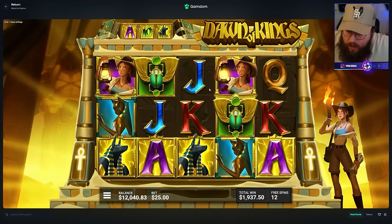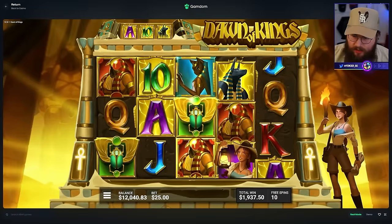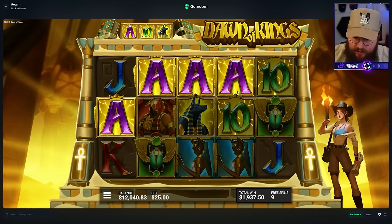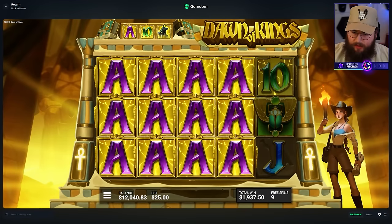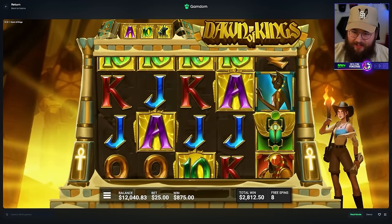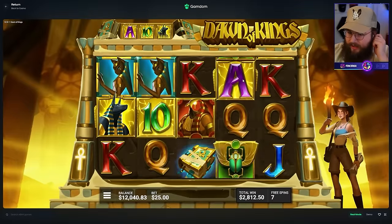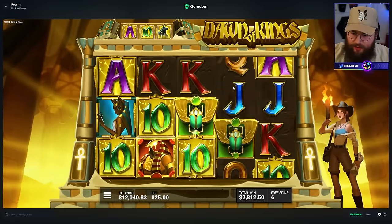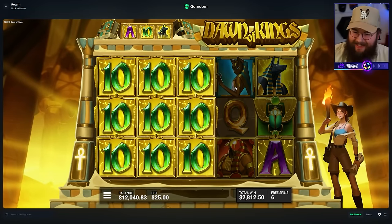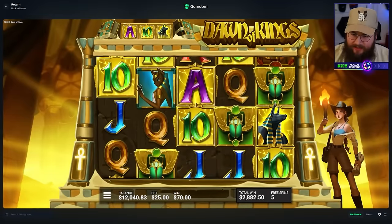Wait, no - it just restarted the bonus. We don't get 13 additional, it just restarted. So we need the dogs - give me the dogs! Oh, four aces - how much does that pay? 875! Give me the dogs though. Oh my god, I can't believe we just triggered a super bonus out of nowhere. That is wild - accidentally getting into the super. Tens pay nothing - $65, that's ridiculous.